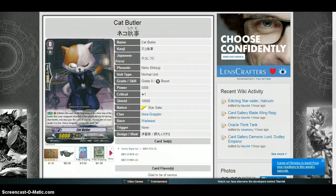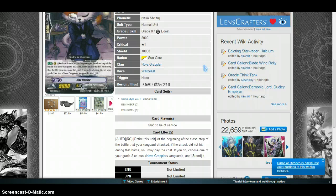To further explain this, let me get into the two cards that have recently become broken because of this. The first card is Cat Butler, released in EB01. It is a Nova Grappler grade 0 with 5k power. The ability is what really matters: Auto, Rear-guard circle — retire this unit at the beginning of the close step of the battle in which your vanguard attacked, if the attack did not hit. You may pay the cost; if you do, choose one of your grade two or less Nova Grappler vanguards and stand it.